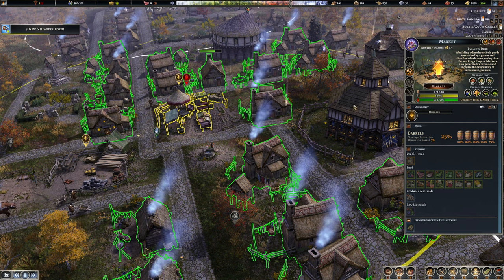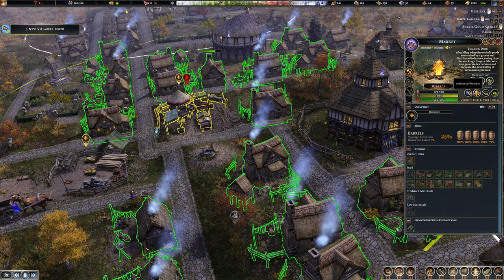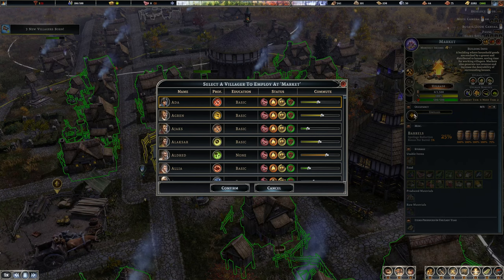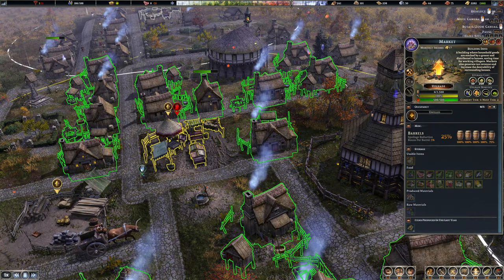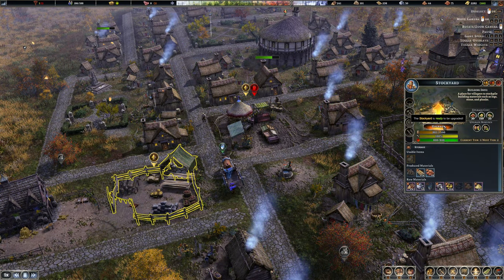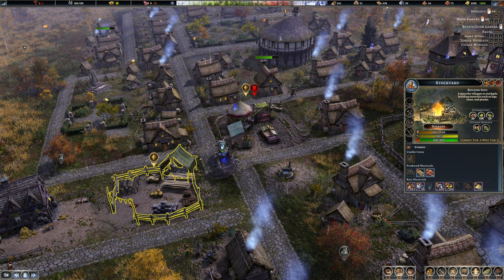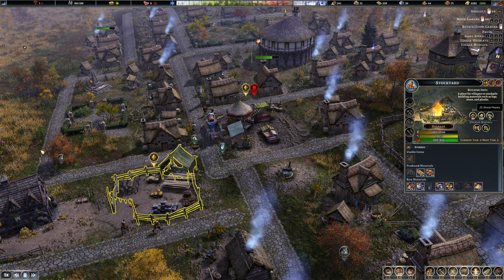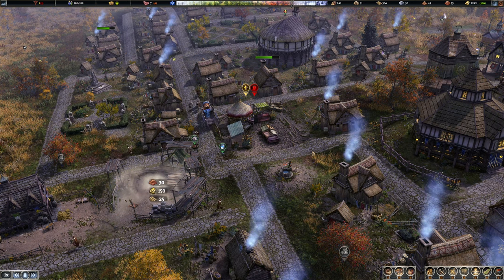Can that be upgraded? It can. So, additional worker — there's currently no one working here, that's not ideal. We've got a stockyard which we can also upgrade. So that is 30 bricks, 150 gold, and 25 planks. Yeah, sure — that's a good, worthy upgrade.